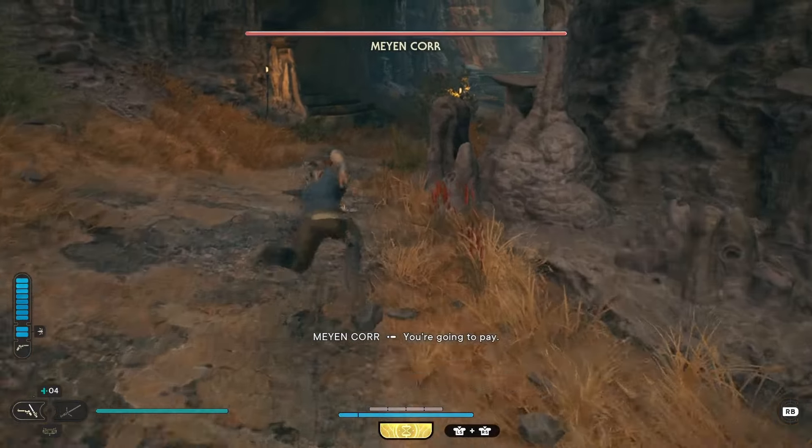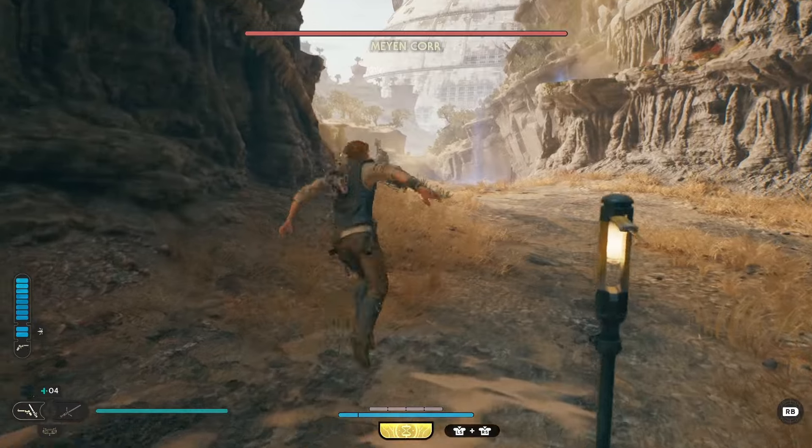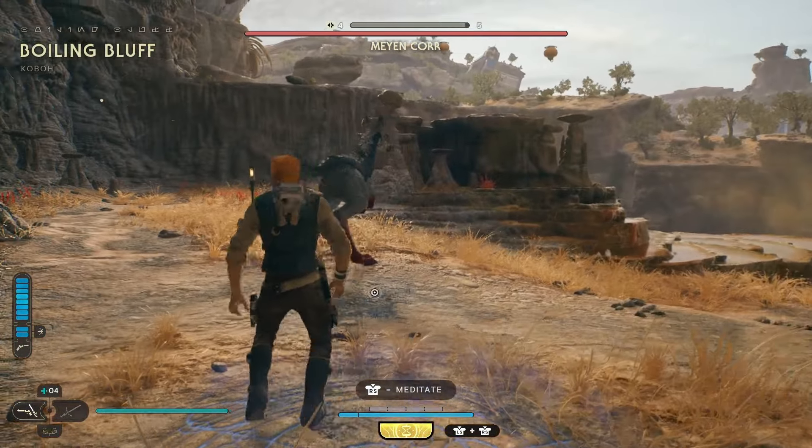So you're going to head over here and wrap around. You'll see this meditation point with that landmark in the background, and that's how you know you've made it to the right area.